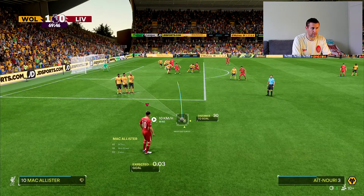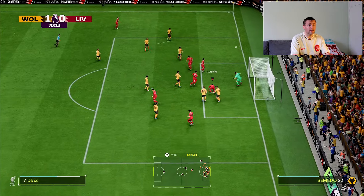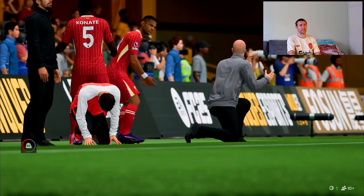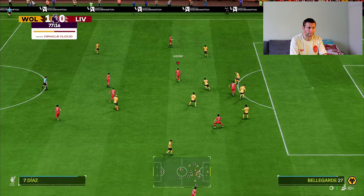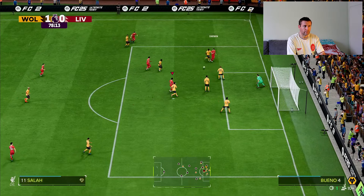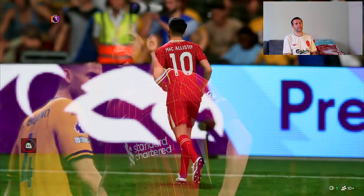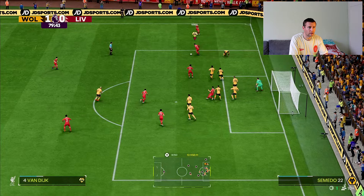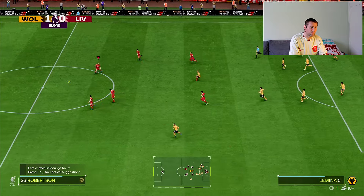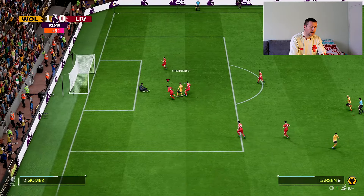McAllister, I want you to cross the ball — and that's a brilliant cross. Luis Diaz, how do you miss that? That was a fantastic free kick. Salah's shot is blocked. I'm doing everything but scoring here. Salah, please! That save was amazing. And then Wolves win it — it's 2-0 and they just had two shots. But it was about the finishing today.